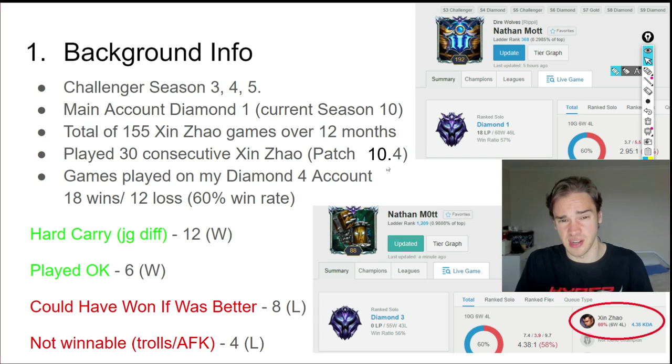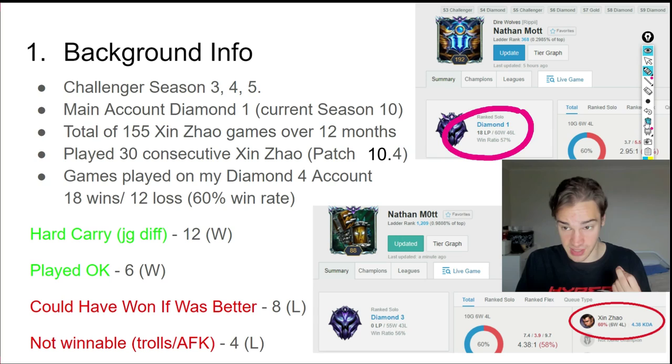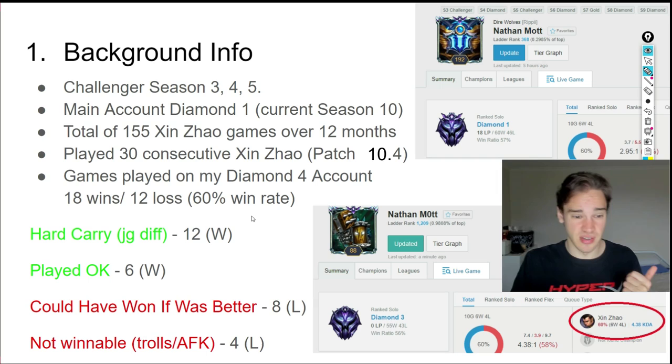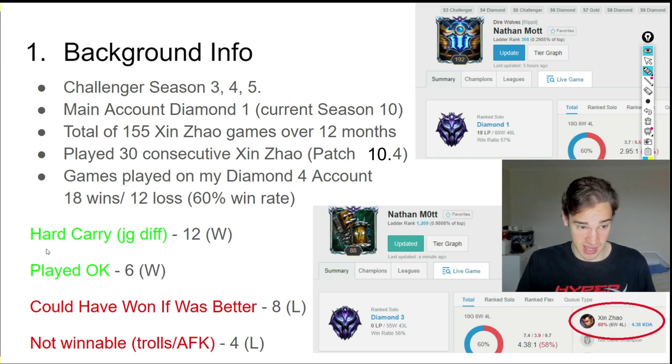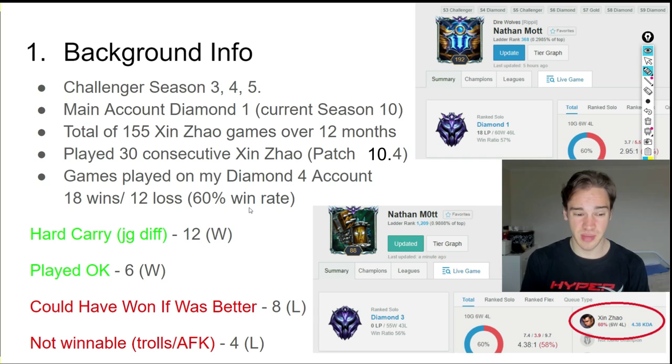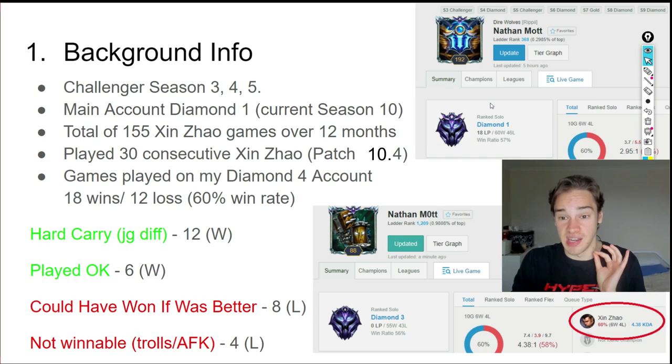The guide's content is based on those 30 games, all played on my Diamond 4 account — which is now Diamond 3 from applying this guide. I had a 60% win rate: 18 wins and 12 losses. Of those 30 games, I'd say 12 were hard carry jungle-difference games, 6 I played okay, 4 were not winnable due to trolls and AFKs. With slightly better play, I could realistically have reached a 70–75%+ win rate.